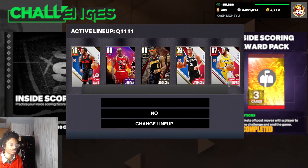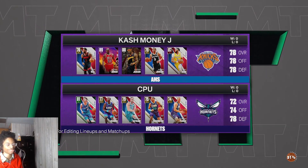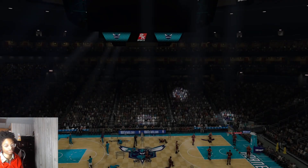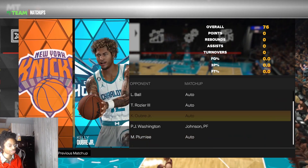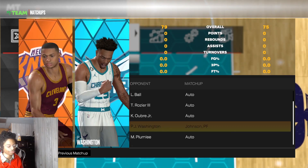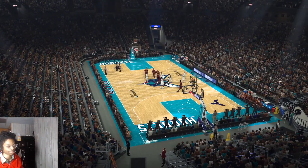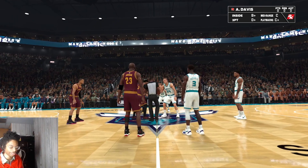Come over here to the inside scoring, put your Keldon Johnson — I forgot my ball, I'm an idiot. Just come over to Keldon Johnson and go into the game. First thing you want to do, you want to put Keldon Johnson on the power forward. He already is power forward, but actually just leave him on the power forward.